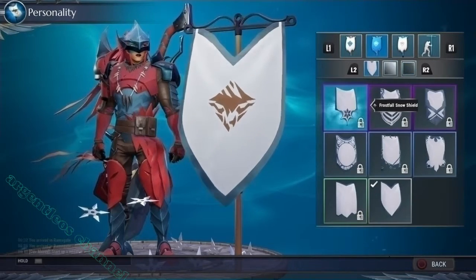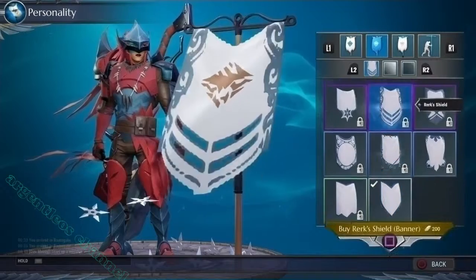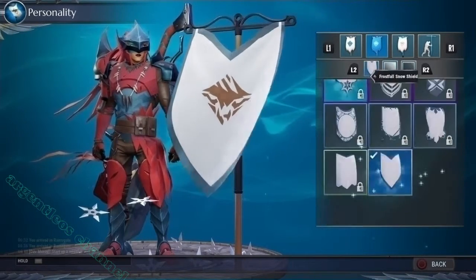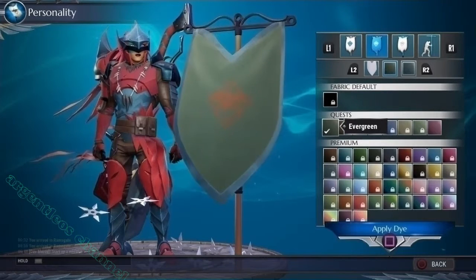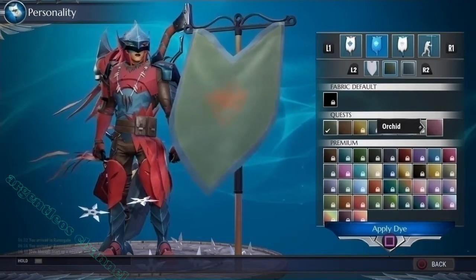Banners are also customizable. Different shapes can be chosen. Styles may be purchased through the in-game store, and unique styles for that season can be acquired through the hunt pass. Other styles can be unlocked during the progress of the game.